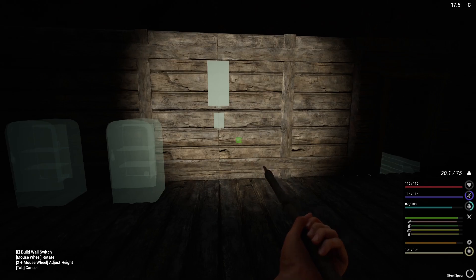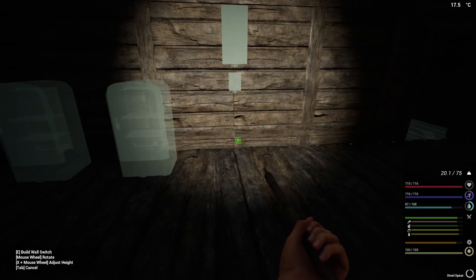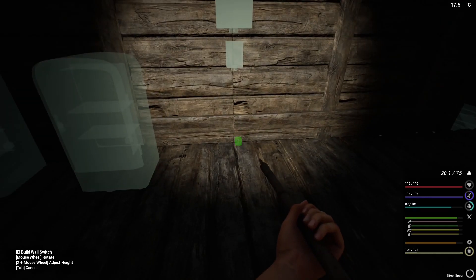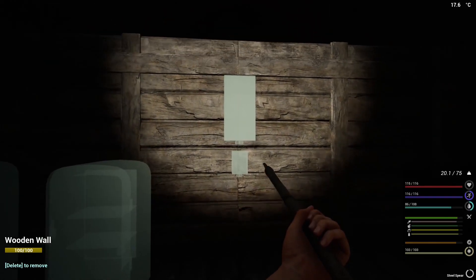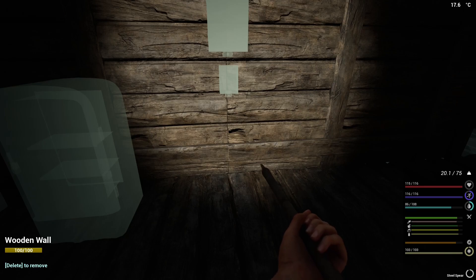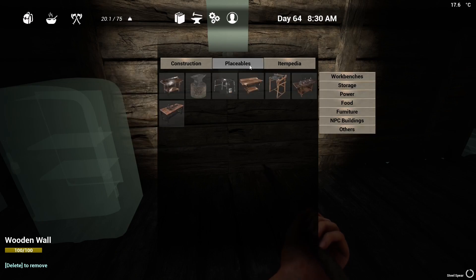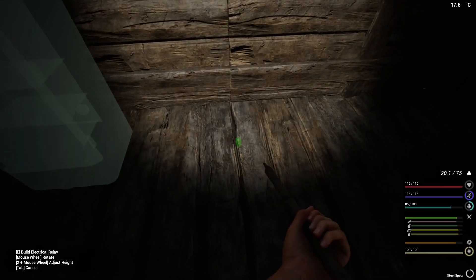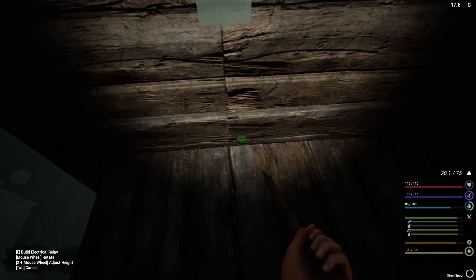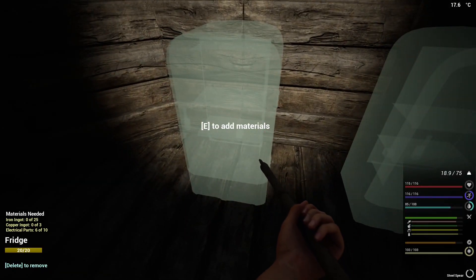I'm going to need those fridges on 24/7 anyway, so we probably don't need a switch. I can actually control it through the control panel if required, but it shouldn't be necessary. I might have to switch back on if something goes wrong - that has happened in the past where all my food spoiled because the power went. So we need the relay, and we can sort that out real quick. Get that set up, make sure that's the right way, plop that in there.